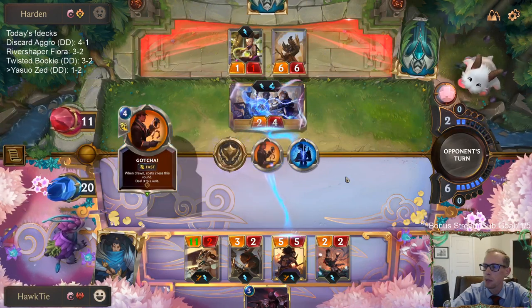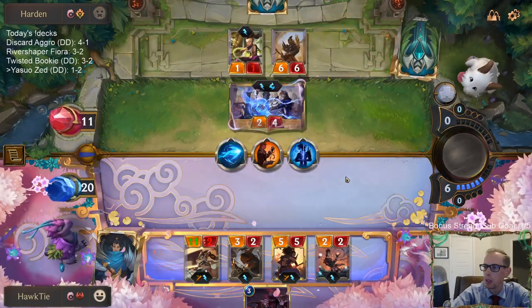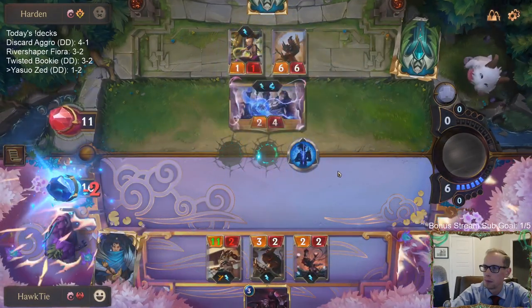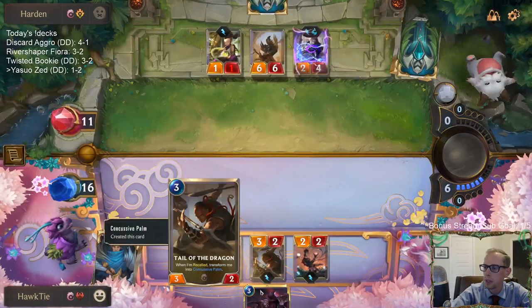Here are those spells they didn't play the previous turn — just removal spells for Yasuo. Those are the two spells they didn't play in response to the Intimidating Roar.